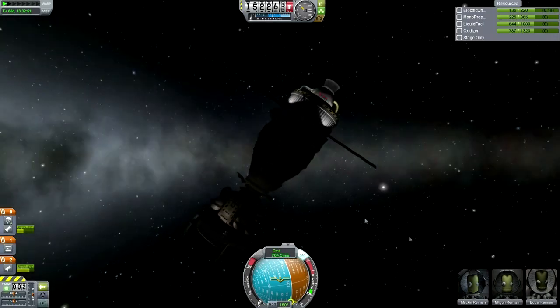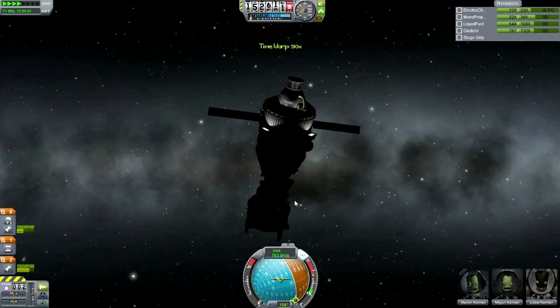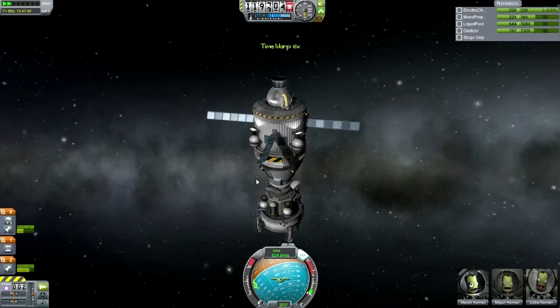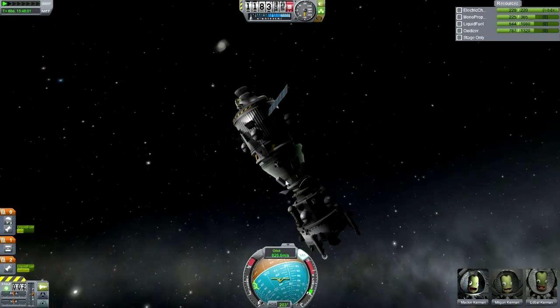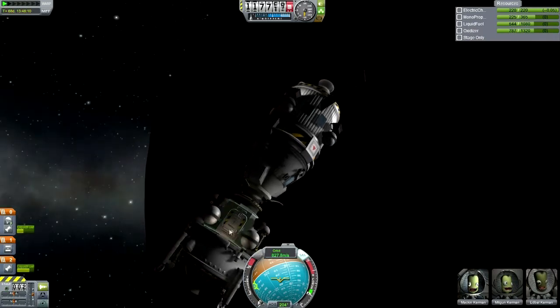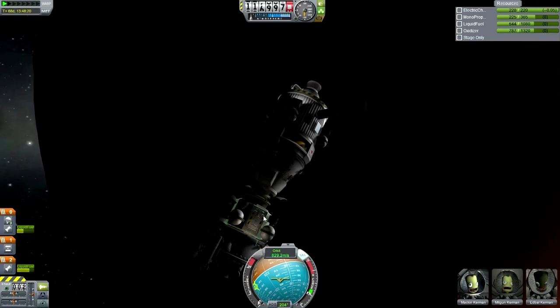Once again, before I transfer our crew member from the lander back to the command module, I think it's a good idea to wait for daylight. Now, didn't really dock very well this time — looks like the crew hatch is diametrically on the opposite side. Oh well. Hello — crew hatch indicator. Please let me get my Kerbal out. Okay, Ed Ball.